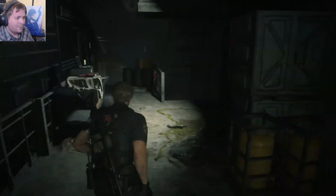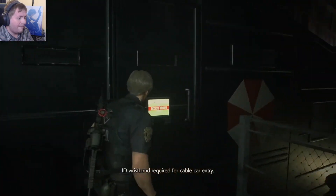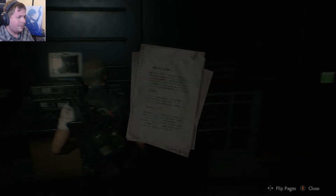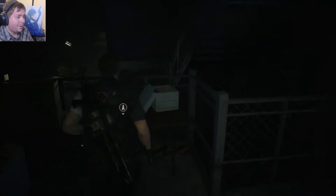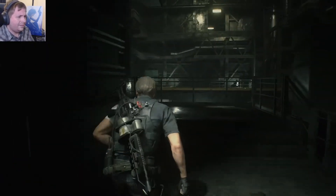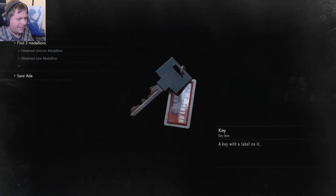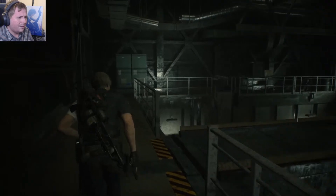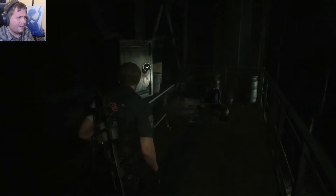Oh, that is actually a red herb — okay, that's a nice find, we'll need that. Here's Claire's notes, just to remind you that there are actually two people in this game doing things, which you wouldn't know otherwise. So we want to open the safe, but we can't use the treatment key or the sewer's key until we find the T-handle. I don't remember these things.